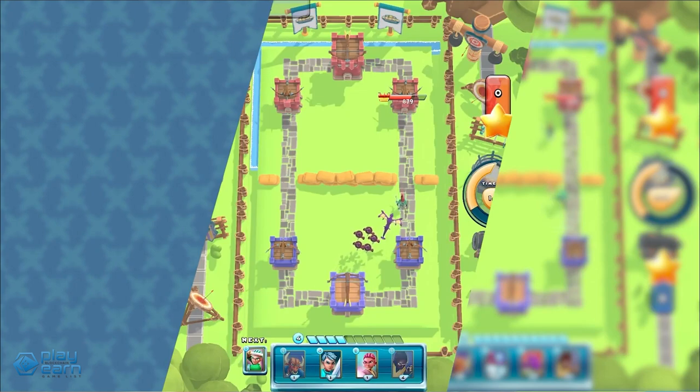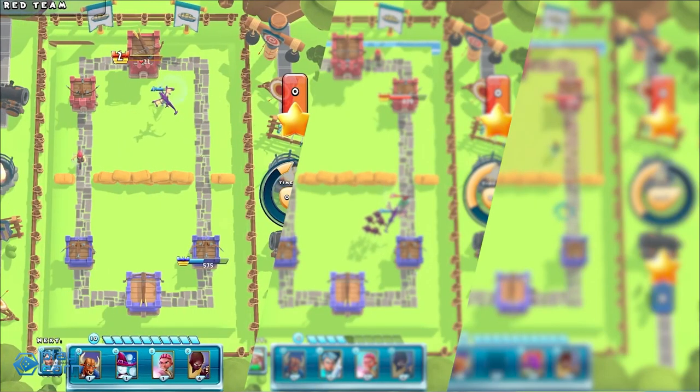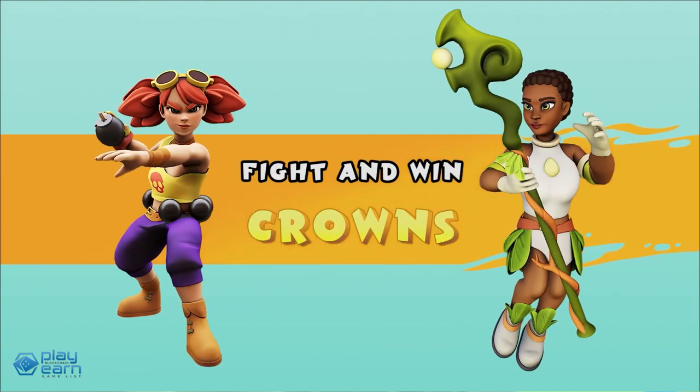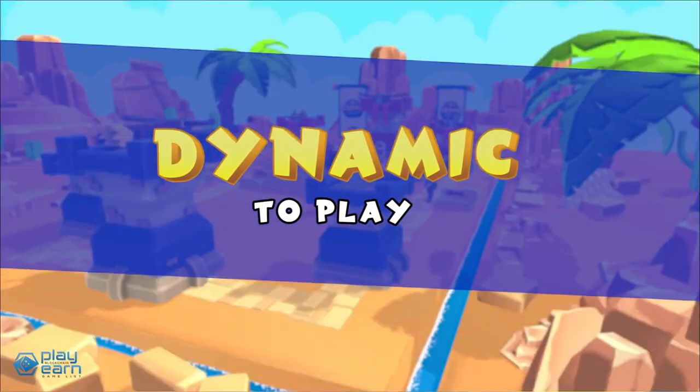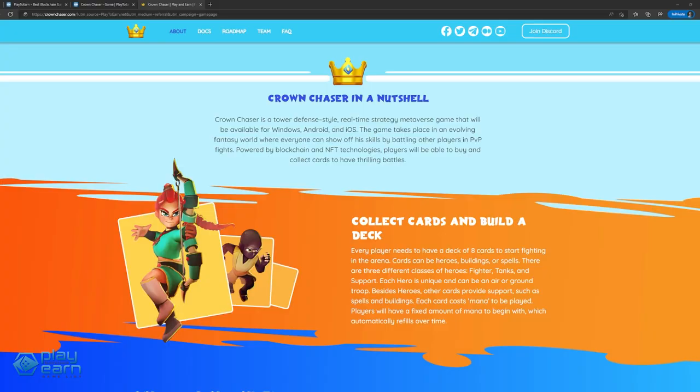Players are transported to the arena. Inside the arena, there will be 6 towers, 3 per player. To win a game, the player must destroy all 3 opponents' towers for an instant win, or destroy the most towers within the time limit. To destroy towers, players will have to utilize cards in different ways. Players will each have a deck of 8 cards to start fighting in the arena. The cards can be heroes, buildings, or spells.